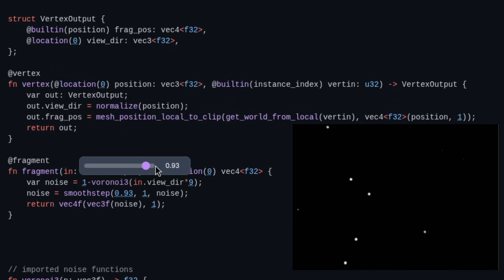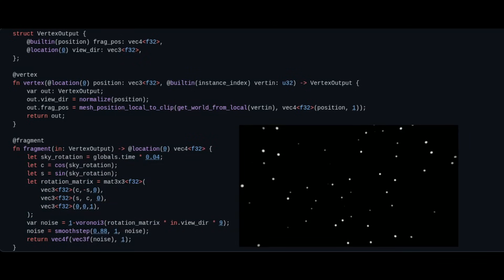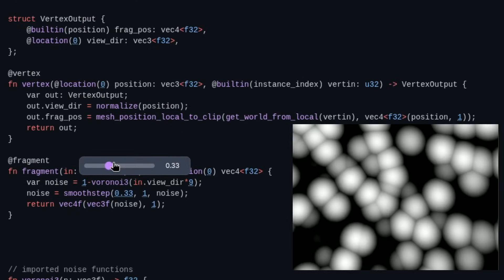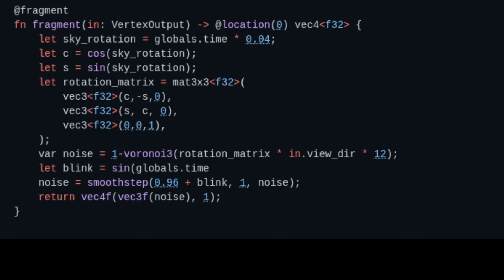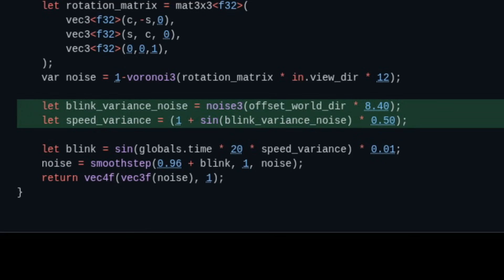But static stars are boring — I want them to move in the sky. So we create a rotation matrix that we can rotate over time. That's cool, but we're not done yet. I want stars to sparkle. To make the stars modulate in size, we can modify the threshold value. We can wiggle this value by putting a global time variable into a sine function, and now we have blinking stars. But the stars blink at the same time — we can't have that. We need to offset the timing of the blinking by adding some more noise functions and math. And we are finally done with the stars.